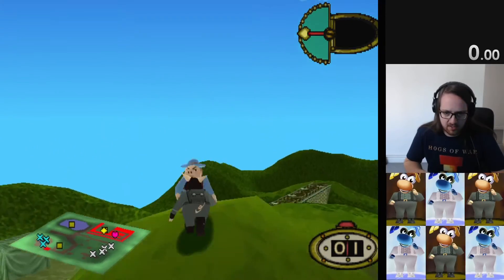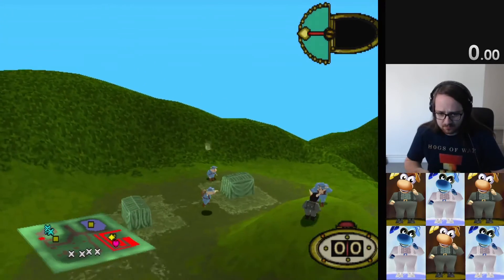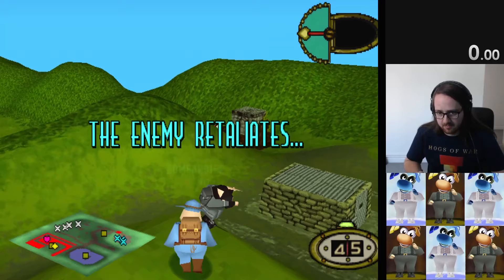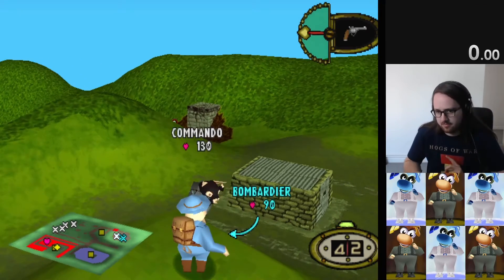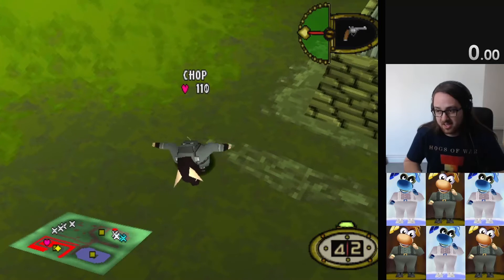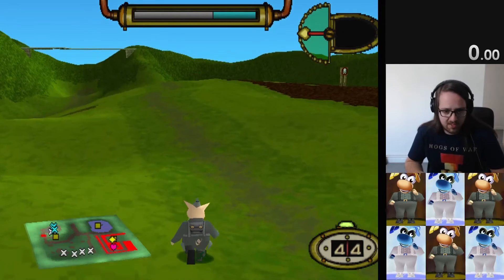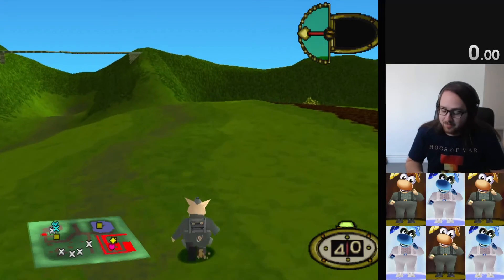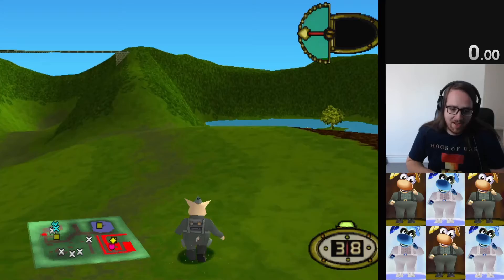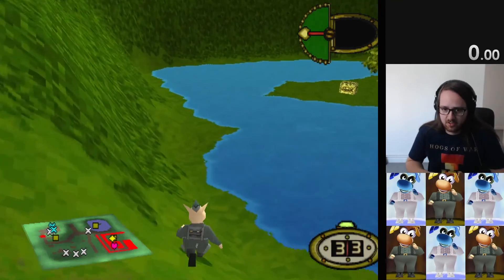I'm just going to walk up here, get close to this guy so he'll pistol us down. That wasn't too close to the tent, which is perfect. If you end up putting the guy essentially in the tent, there's a chance they'll be completely obliterated - and in this level that's bad, because that obliteration moves all of the other pigs away from the airstrike.